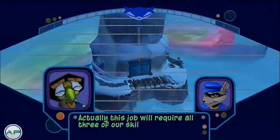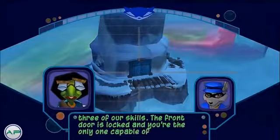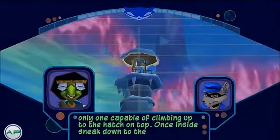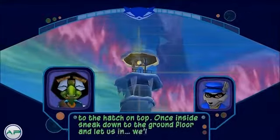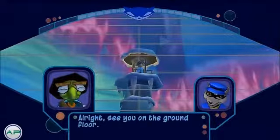This job will require all three of our skills. The front door is locked and you're the only one capable of climbing up to the hatch on top. Once inside, sneak down to the ground floor and let us in — we'll help you finish the job. All right, see you on the ground floor.